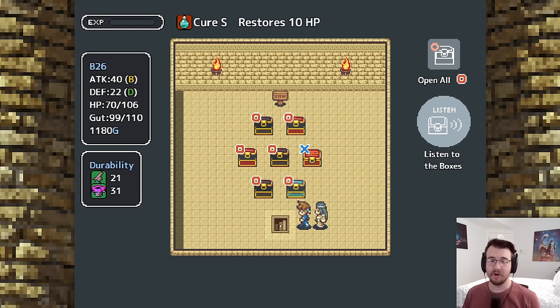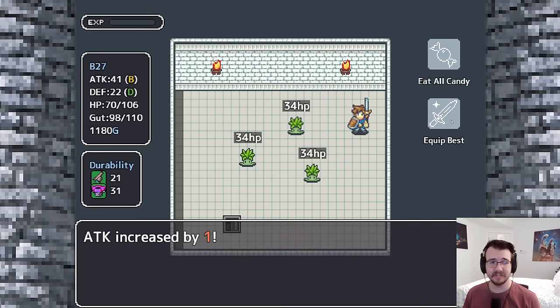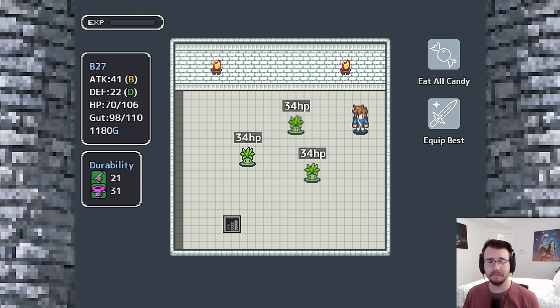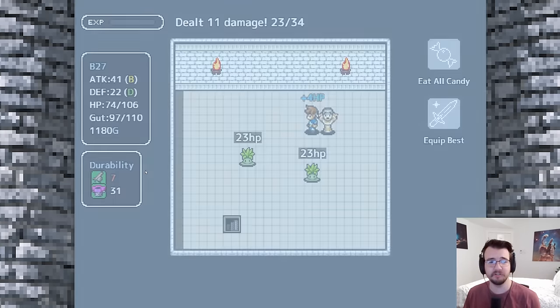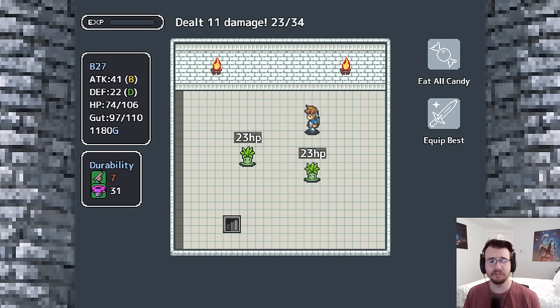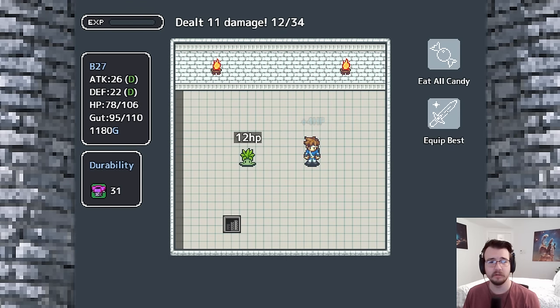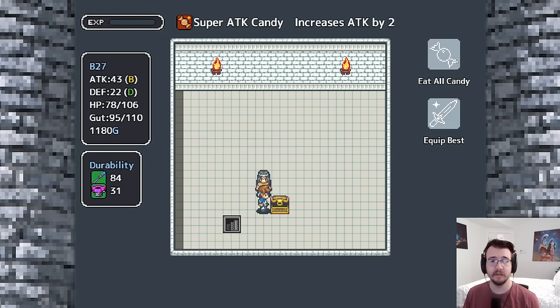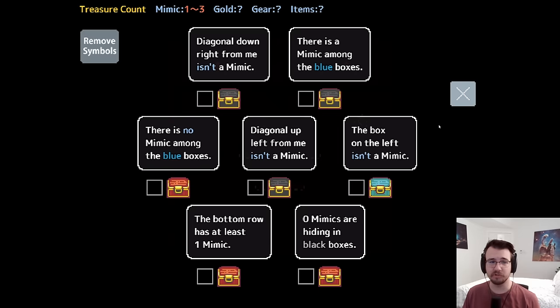Sapphire rod — nice! I'm feeling powerful. I can one-shot these nerds. I'm not even going to equip my best right away because if I use weaker weapons first, as they get destroyed they get replaced with something better. 43 attack. Super attack candy — give me that. 45 attack. Looking strong.